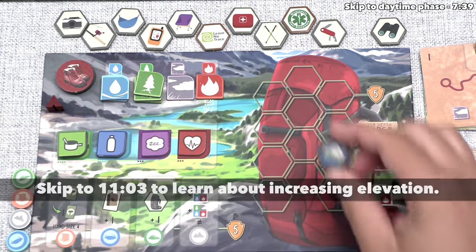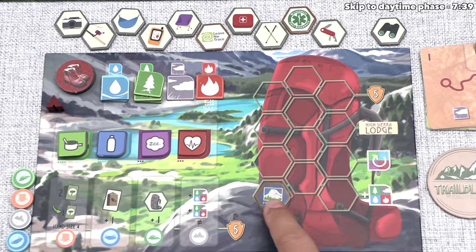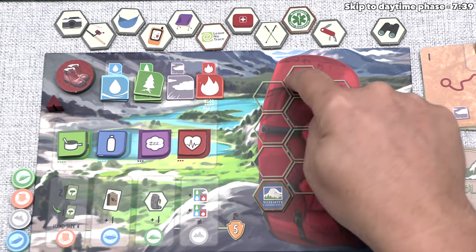Whenever you add things into your backpack, you always go as far down and to the left as possible, so the first one goes here, the second goes there, the third goes there, then it goes 4, 5, 6, 7, 8, 9, 10, 11, 12. Every time you add a third thing to your backpack, you then gain access to a benefit associated with that specific column.